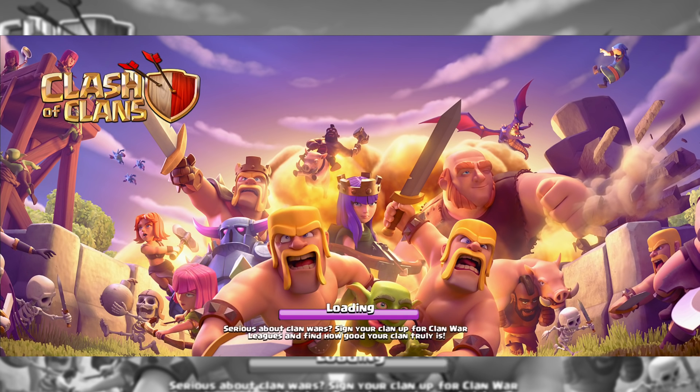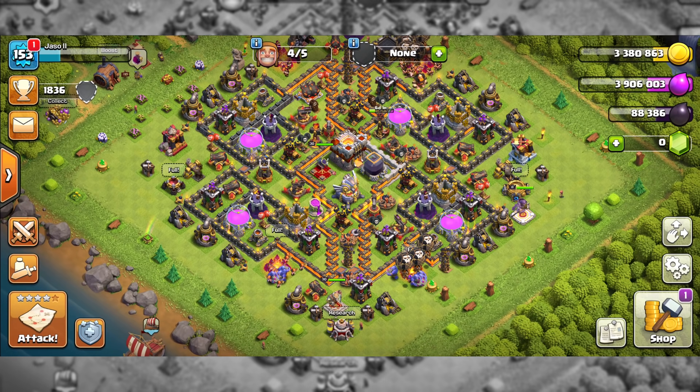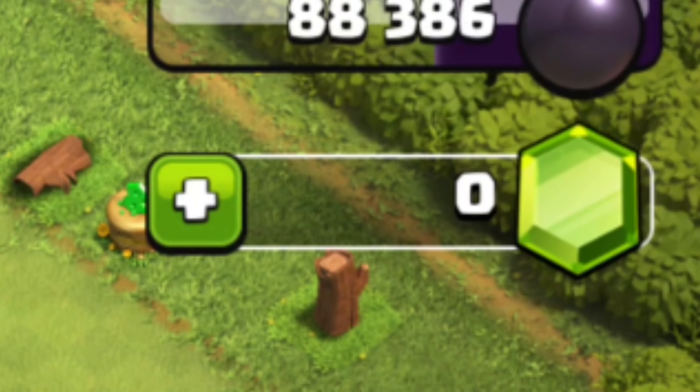Hey, it's Jayso here. One day when I opened my Clash of Clans account I saw something very shocking — something so shocking that my blood pressure went from 60 to 360, my hands started shaking, and my palms got sweaty. Yes, someone had stolen all my gems.